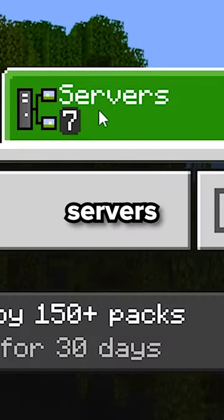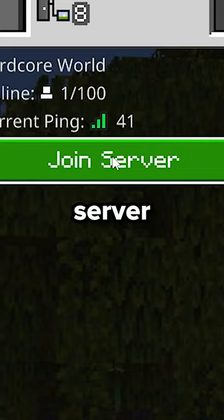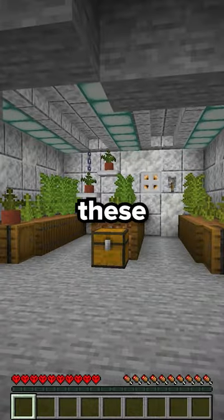On Bedrock, click play, servers, add server, and type in this. Then click save and join the server. I've also left a small gif for the first player that comes to these coordinates.